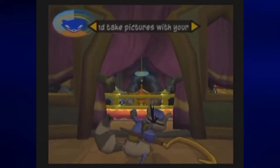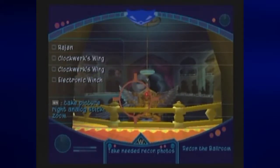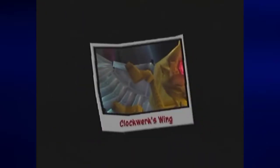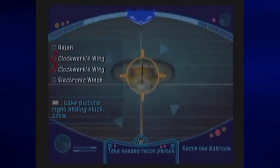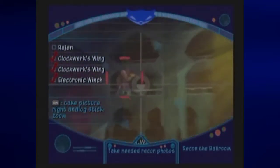We need to start looking into the binoculcom with R3 and we need to take pictures, starting with the wings. And now the other one. And now we need the winch — an electronic winch, that could be useful. And Rajan himself.